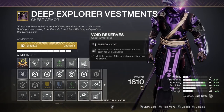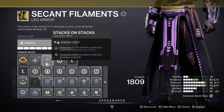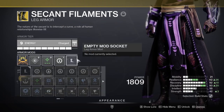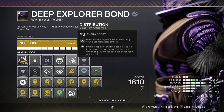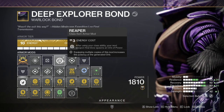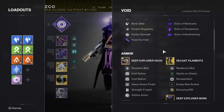I like running double Void Reserves to use weapons to their full extent. Just make sure you have Charged Up to increase armor charge by one. For legs, make sure you have Stacks on Stacks so picking up an orb of power grants an additional armor charge stack. If you need it, Recuperation replenishes health on orb pickup; otherwise throw on Void Weapon Surges. On your bond, run Reaper and Distribution — Distribution reduces all ability cooldowns when using your class ability near targets, and Reaper spawns an orb of power from your next weapon final blow after your class ability.